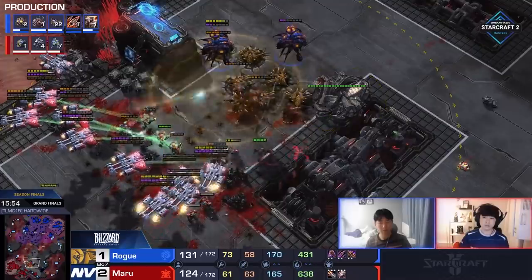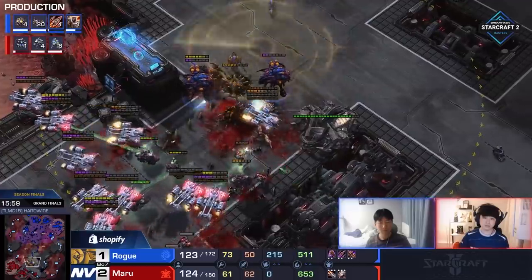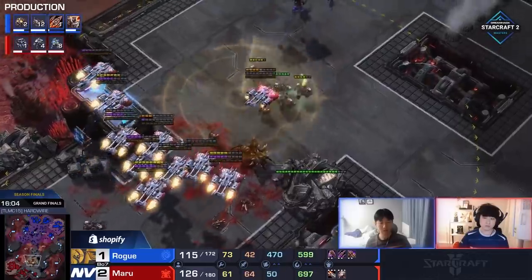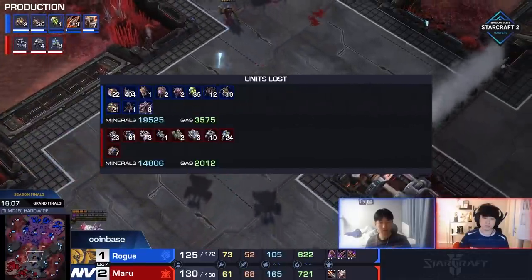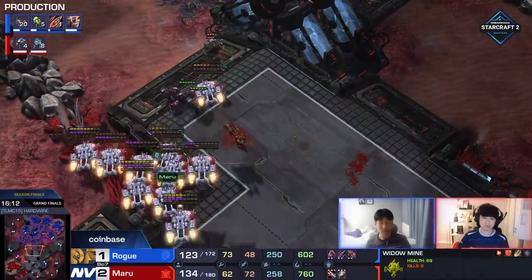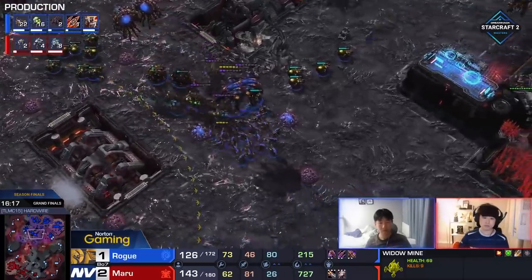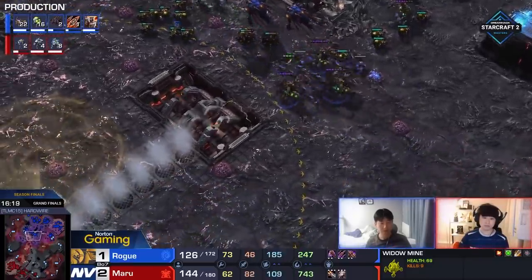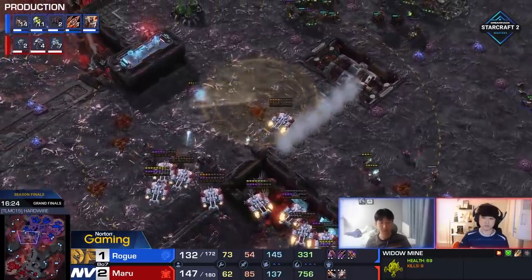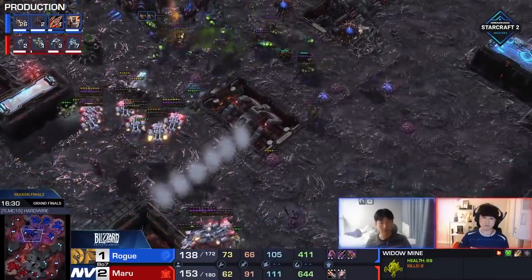He thinks he can actually take this fight well enough, or he thinks he has to take this fight — his last stand before the Lurkers get on top of more of his economy. He's actually maybe doing it. The Marauders barely making their way through as the Marines split just ever so slightly to dodge the spines, and apparently Rogue is barely not going to have enough to push through. Maru taking the supply lead. What a read. Honestly for the slightest moment it was like, well, maybe there's only Lurkers — but then the Banes were there. This is expensive for Rogue because now he has to rebuild the Lurkers from zero, and Maru's coming across the map with a 30 army supply lead. It's 3-3 against 2-2 as well.